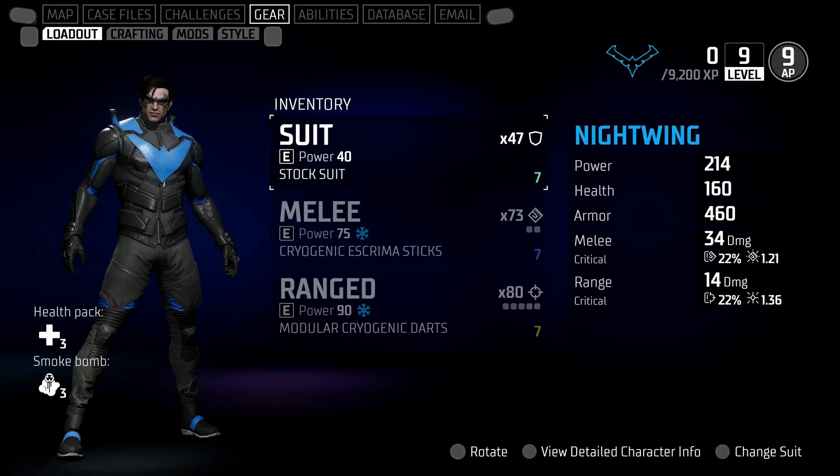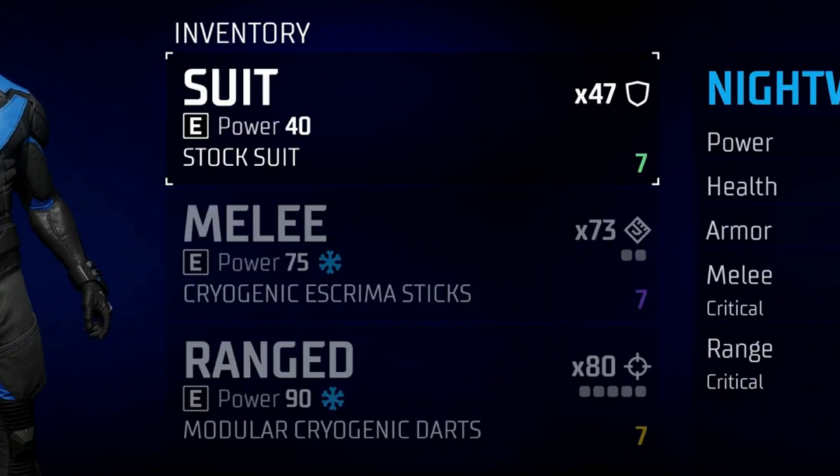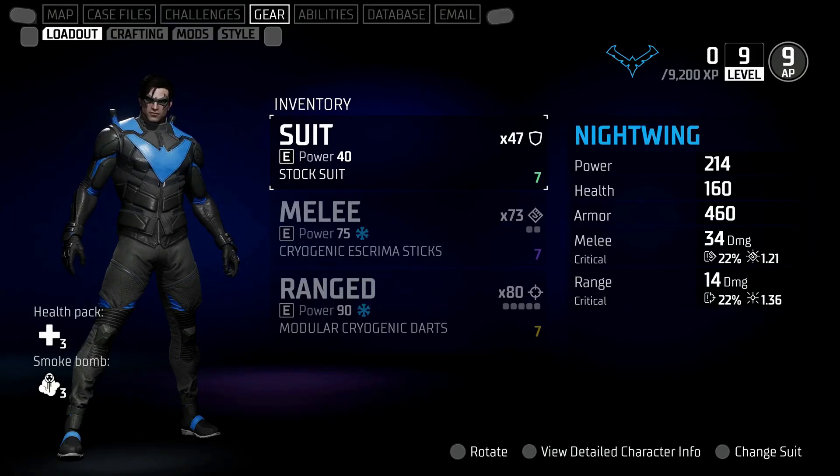Before we look at the crafting menu in more detail, there's the loadout section which also comes under the gear tab. You've got various different items on the left-hand side — a health pack and a smoke bomb that you can customise. For your character you've got your suit, your melee weapon, and your ranged weapon. You'll notice there's a status effect attached — the ranged one, for example, shows a frost icon called modular cryogenic darts. So for different suits you'll be able to equip different items with various status effects available in the game.